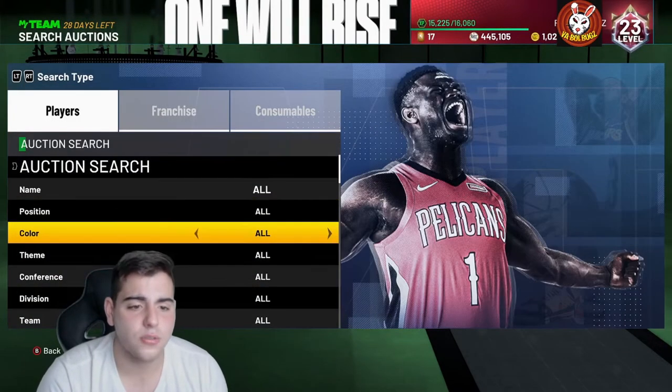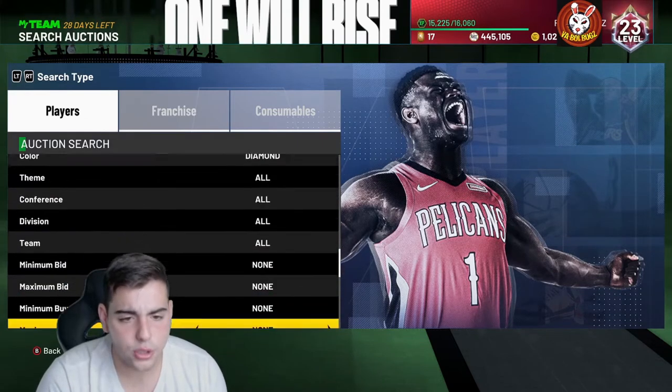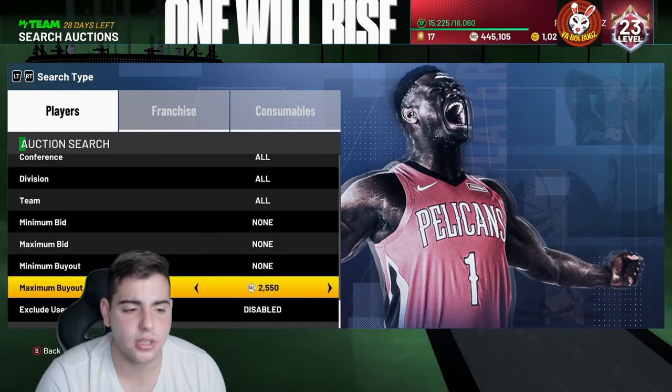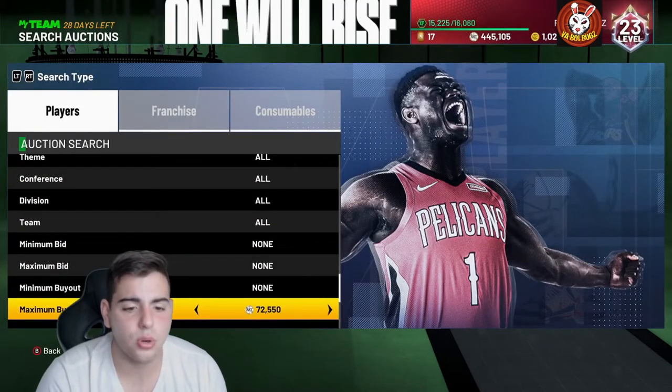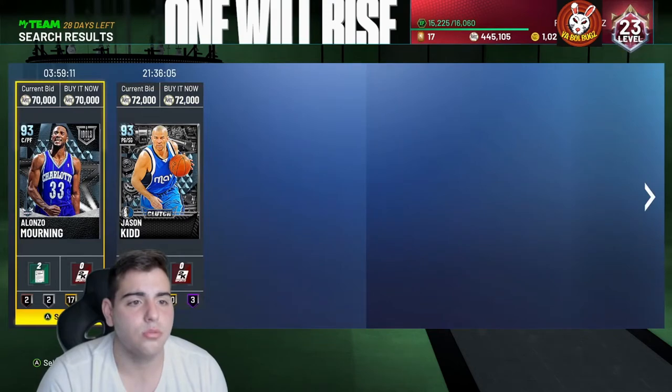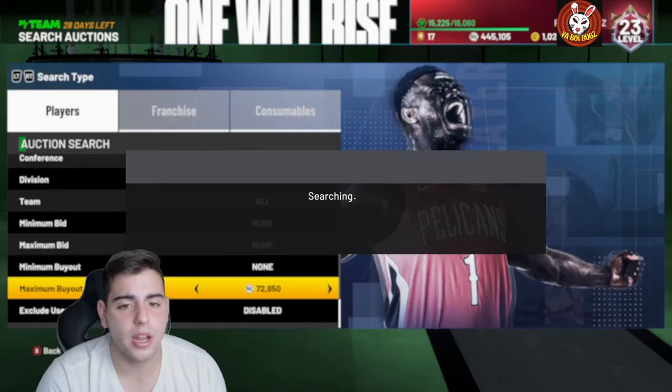We're going to go over some filters right now. One filter I'm going to show you is the diamond filter. Alonzo Mourning is already dropping in value — I just sold mine for 73K. We did actually pull the card. So right now the diamond filter is probably going to be your best bet.